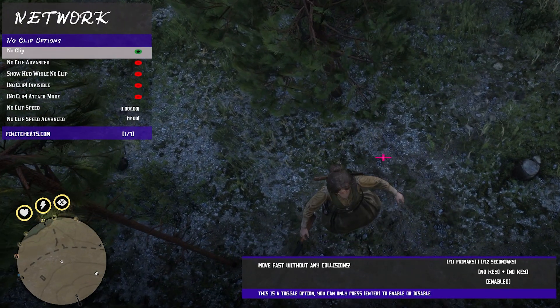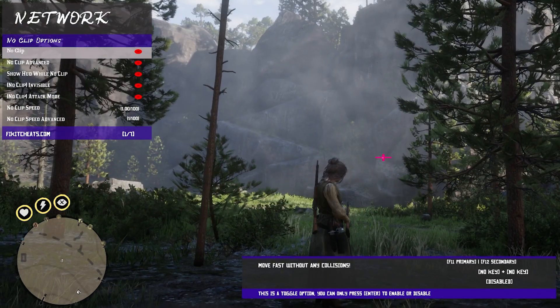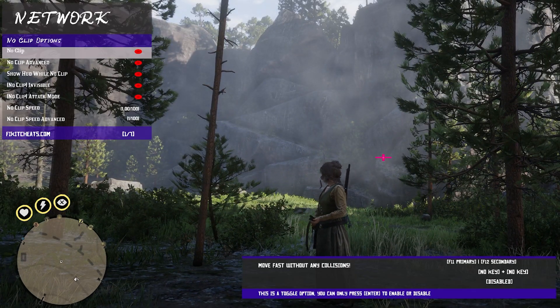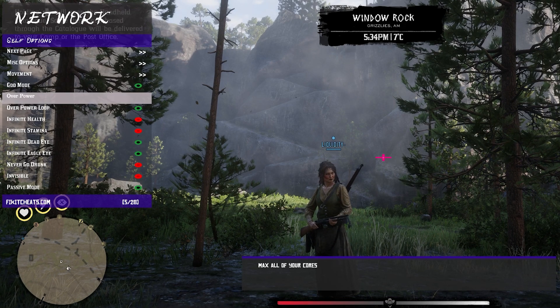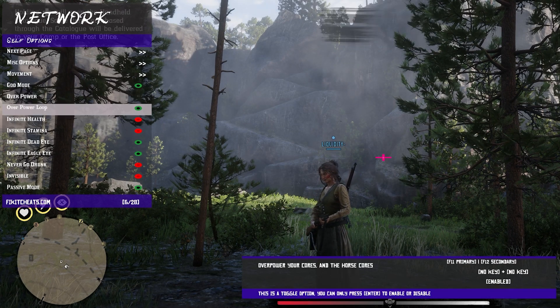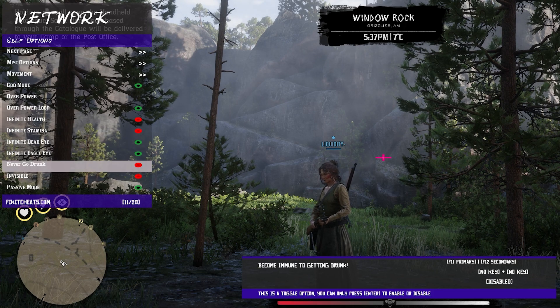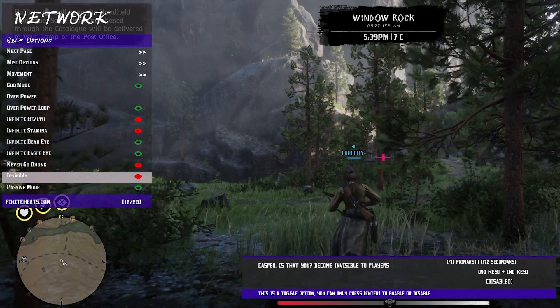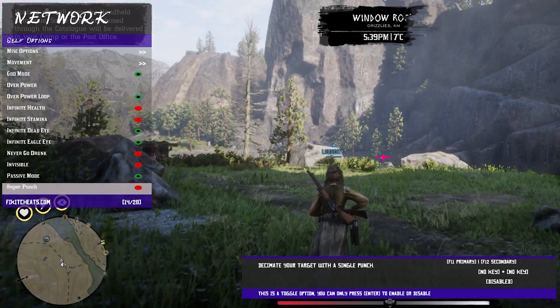We will disable this — I don't know if I have god mode on, so I will slowly fall to the ground so I do not die. Continuing on, F5 to open it again. You can adjust things like god mode — I did have it enabled. You have your overpower mode, your infinite health options, infinite stamina, infinite dead eye, your infinite eagle eye, and never go drunk options. You have your invisible option and your passive mode option — that's a really good one to have.